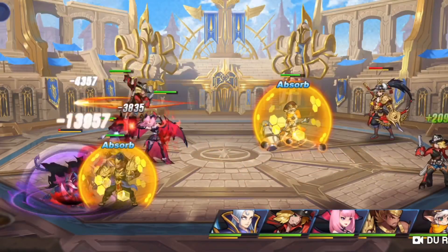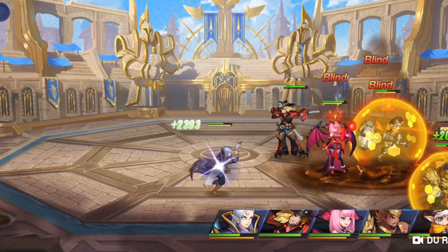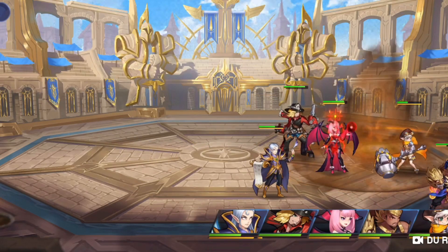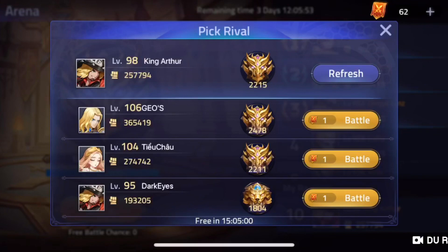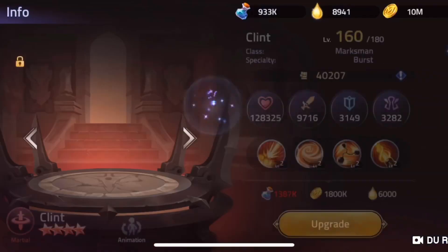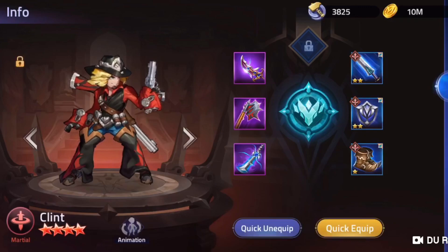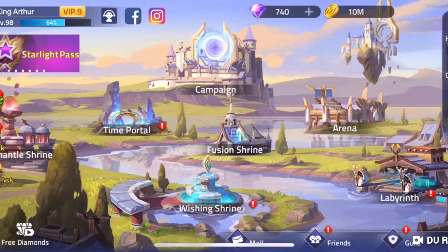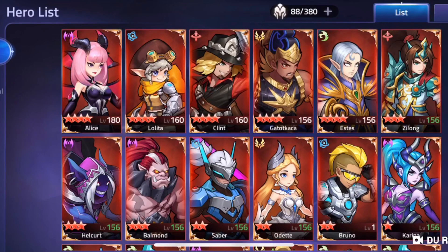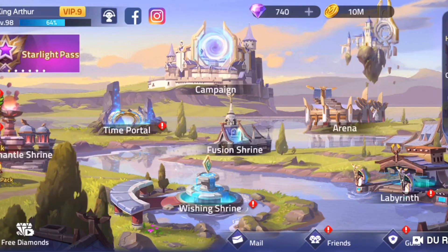I've got a five star Clint on my account and I could only wish — look at that, he nearly took out Clint just like that from one skill. Clint's got a lot of power and I think that was a nine star Clint as well. If we look at his equipment, he's also got three purple gear on Clint, so King Arthur has got a really overpowered account. He's actually really close to getting Alice 10 star, so I'll make a video on her very soon as well. As always, guys, thank you all for watching and I'll see you all in the next video.